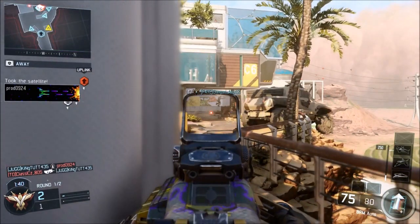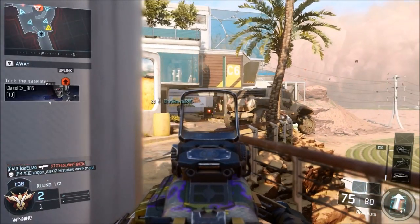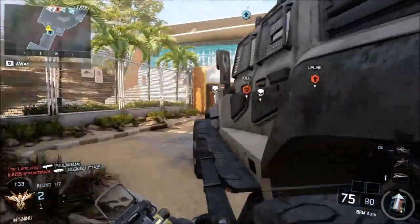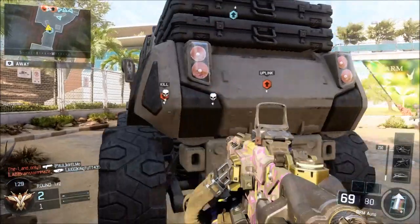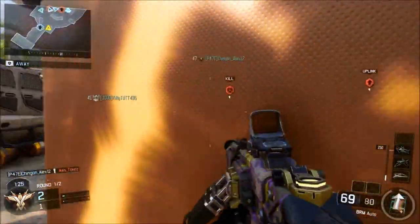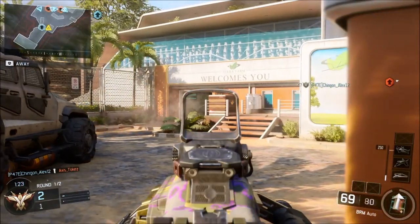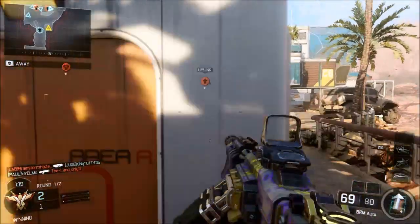I usually play on the default setting — three or four — and very rarely raise it higher. When I was playing Ghosts towards the end I had taken it up to like a seven or eight because I was rushing with a scuf controller, and sometimes that benefits you. But when you're sitting there trying to lay people down, you want accuracy over speed. Lower sensitivity keeps the gun steady so when you're shooting you can lay them down.